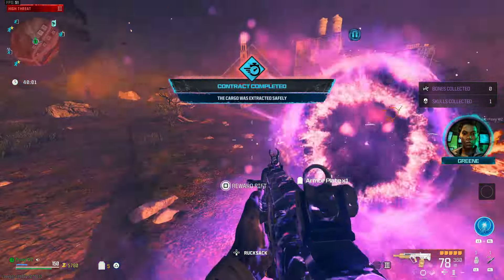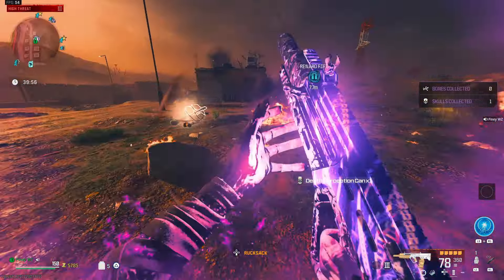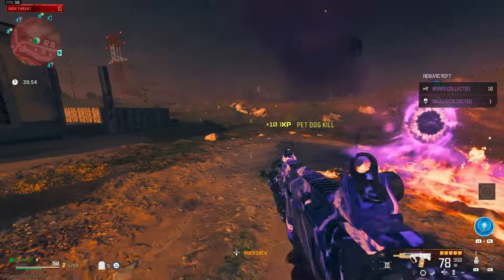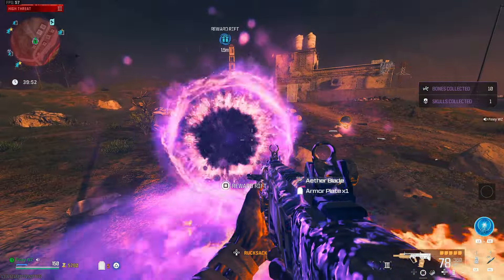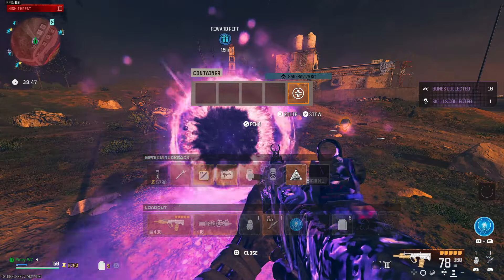We got a mimic there. First try — we got ourselves a nice little sigil! So we should be good. Let's equip this and take this sigil plus the self-revive.